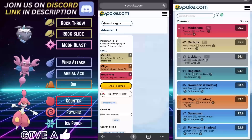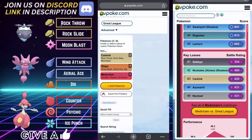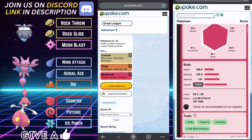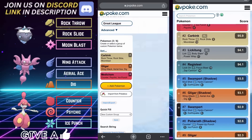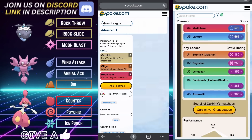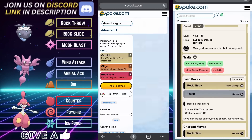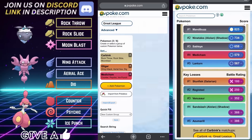Kicking things off, team number one: Carbink on the lead, Glygar on the safe swap, and Medicham in the back. This team is very flexible, certainly not without its weaknesses in the meta. You could very easily put Medicham up front, especially if you are seeing a lot of Swampert leads at your particular ELO range.